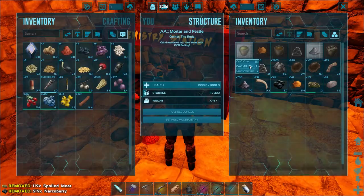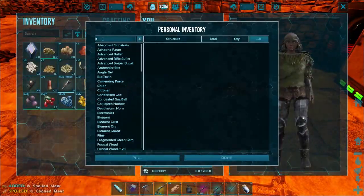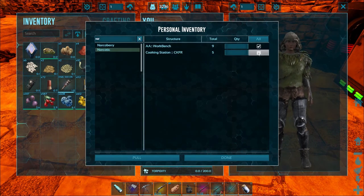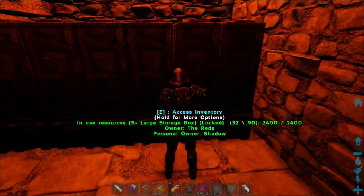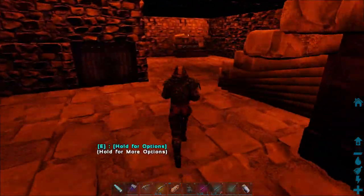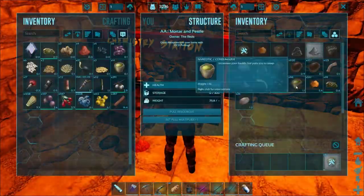You're also going to need narcotics, so any blackberries and spoiled meat — you're going to want that too. I'm taking some time to put the refrigerators in just to show you. I do have some of the artifacts already, so I did have to clear some of the caves beforehand.